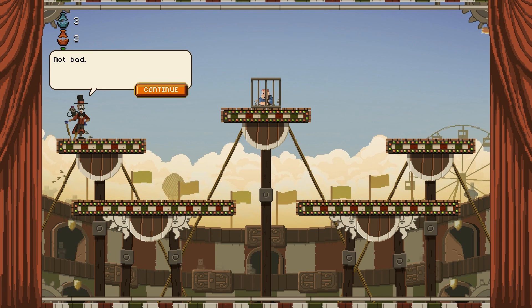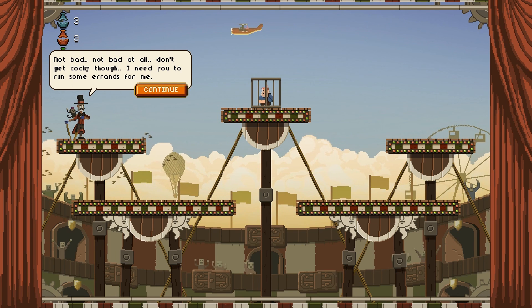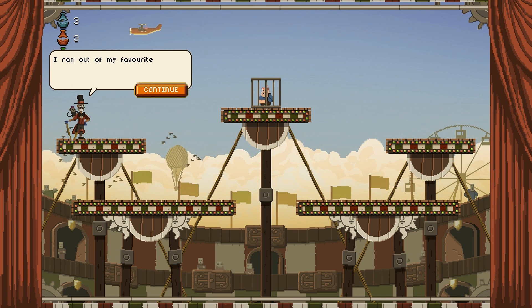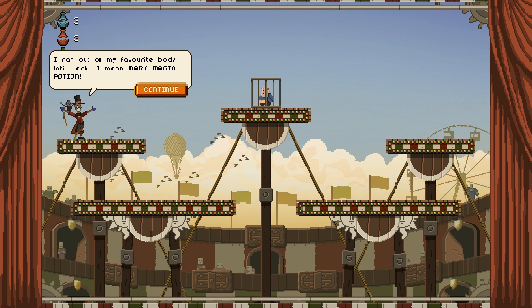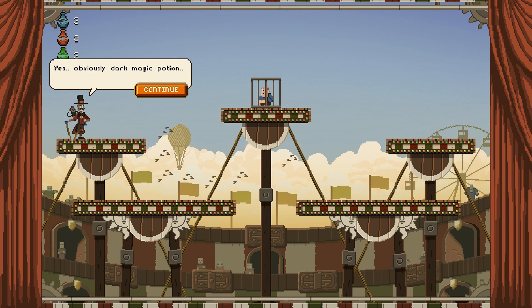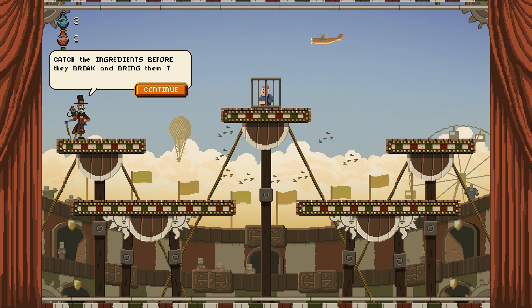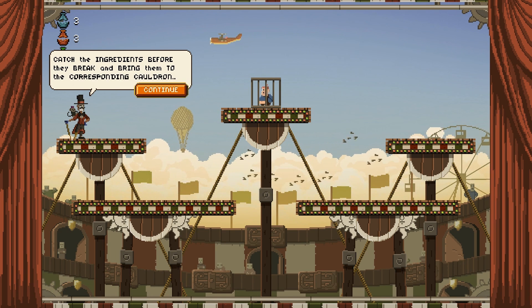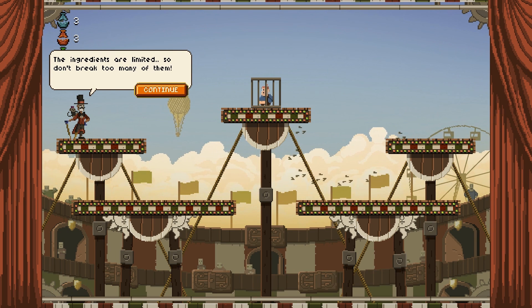Not bad. Don't get cocky though. I need you to run some errands for me — I ran out of my favorite dark magic potion. Catch the ingredients before they break and bring them to the corresponding cauldron. The ingredients are limited, so don't break too many of them. Get to it, farmer boy.